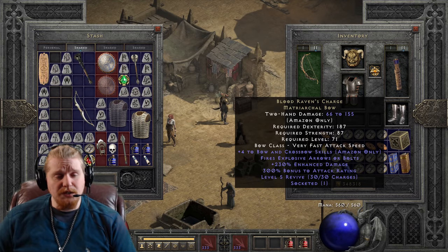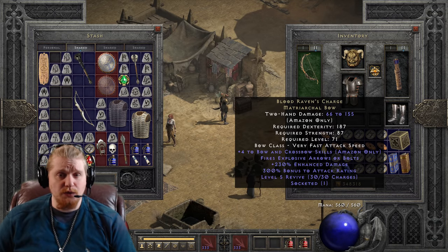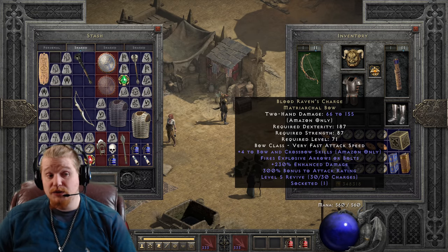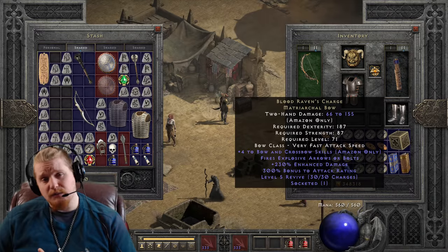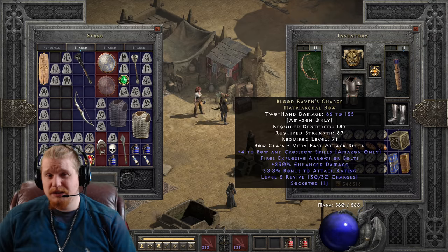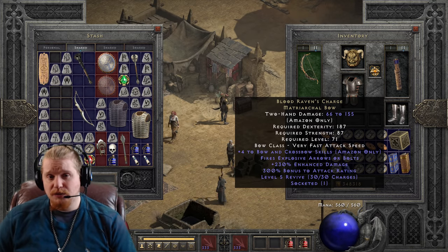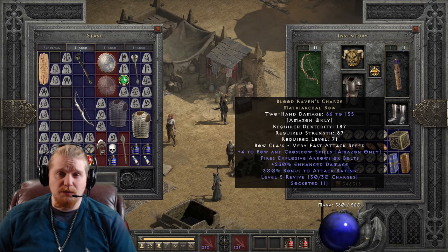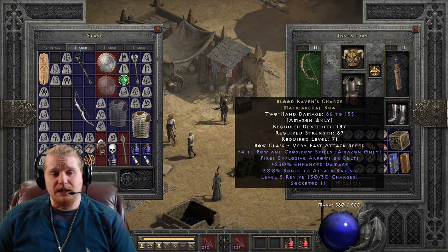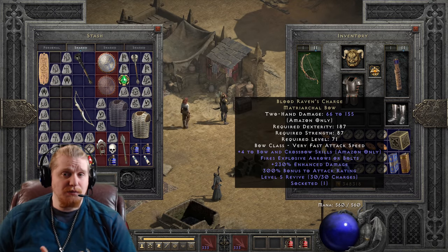We do have plus 4 to bow and crossbow skills on this bow. Unfortunately it does roll as low as 2, so it's 2 to 4. If you find a Bloodraven's Charge and it's only plus 2, it's going to be kind of a sad bow, especially since the plus 4 to bow and crossbow skills is one of its major benefits. You can find a regular white Matriarchical Bow with plus 3, so that 1 extra above 3 is kind of the magic number there.